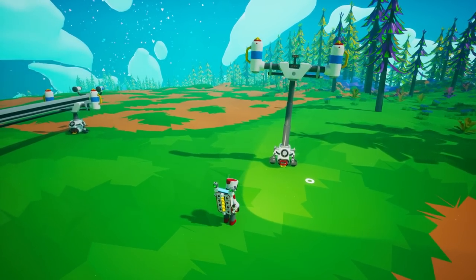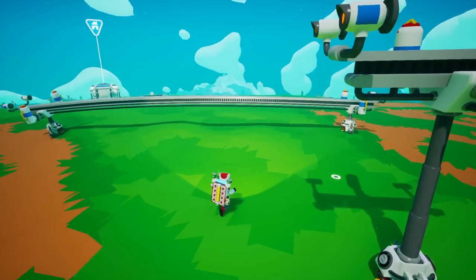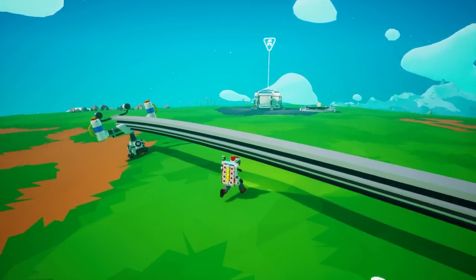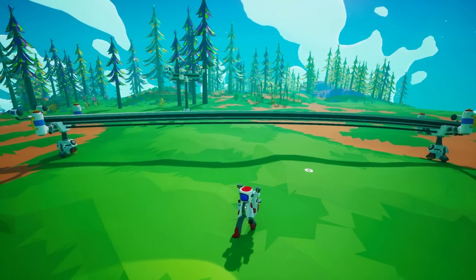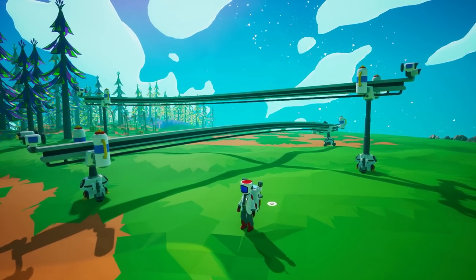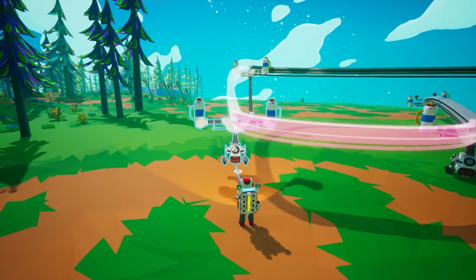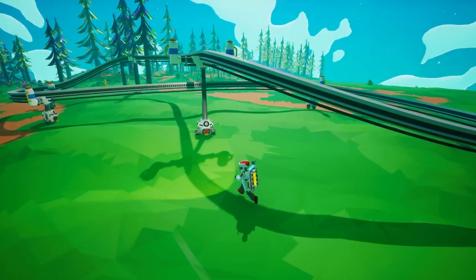This is true for both the short and tall rail posts. The big difference with the tall rail post is that you're able to go over another rail line, so you can stack your rails for a rail system. You could even connect them together to create some sort of loop or figure-eight system.